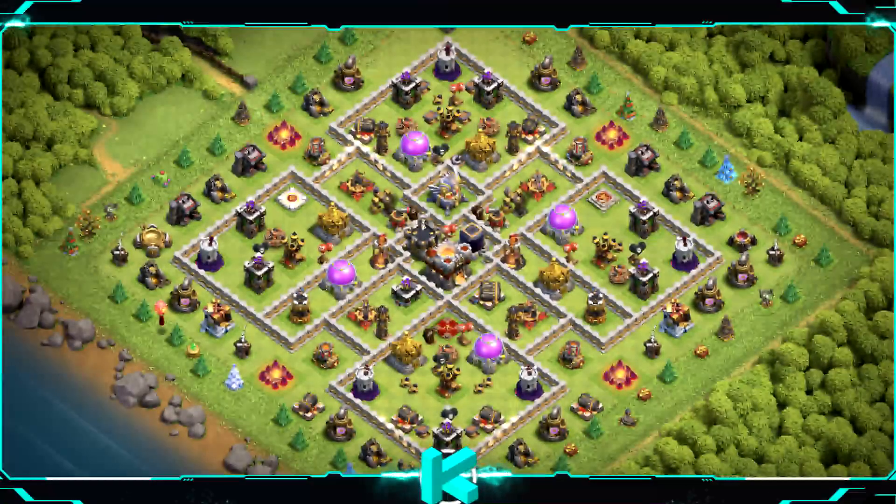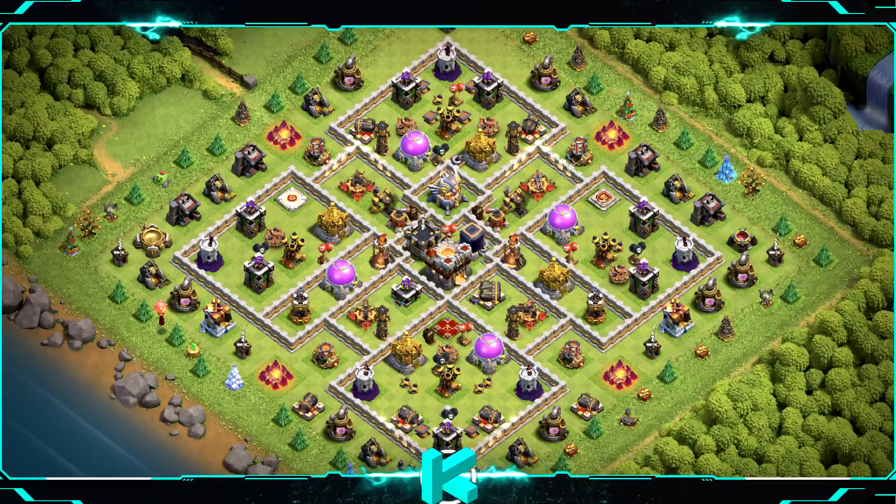Base number 1: the best base in overall performance — use it for whatever goal you want. For clan castle troops use 3 headhunters, 10 goblins, and 7 archers.